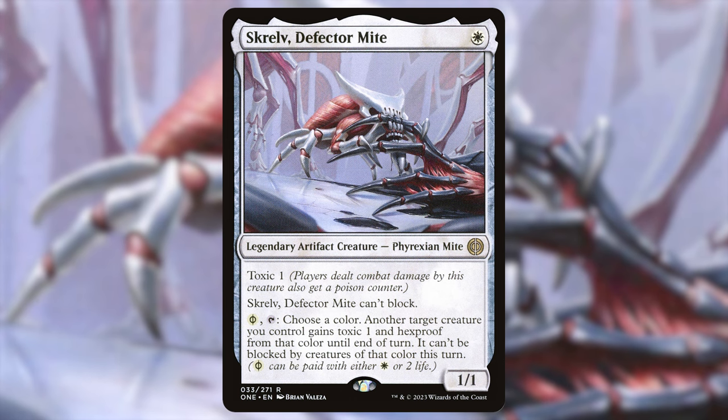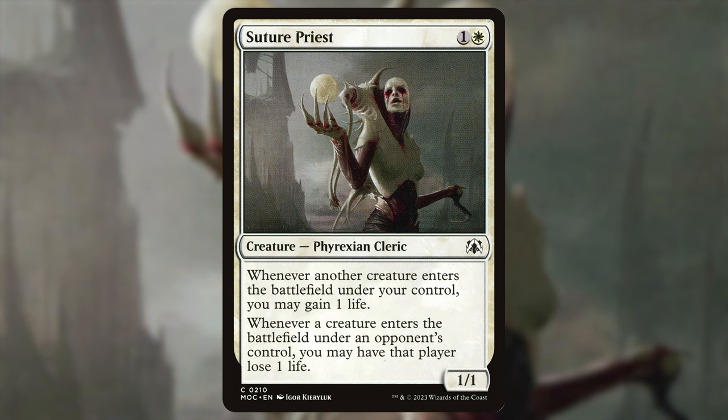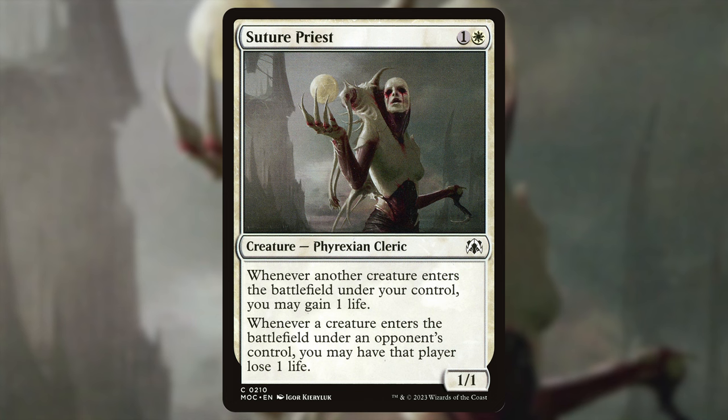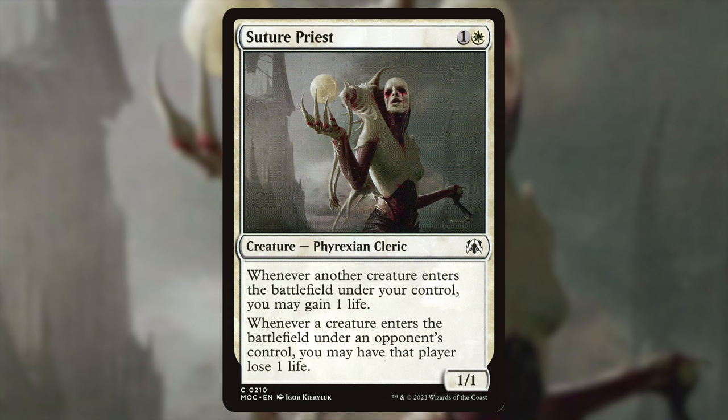Similarly an alt win con: Suture Priest — one and a white for a 1/1 phyrexian cleric. Whenever another creature enters the battlefield under your control, you gain one life — with your commander that's two. Whenever a creature enters the battlefield under an opponent's control, you may have that player lose one life — bumped up to two with your commander. This can really hose creature or token strategies, especially if it's turn two Suture Priest, turn three Delney, which are the turns opponents are most likely casting lots of creatures.